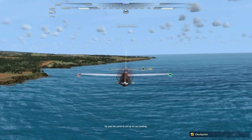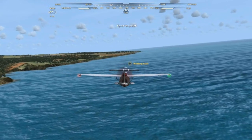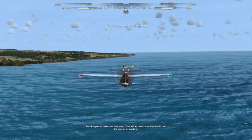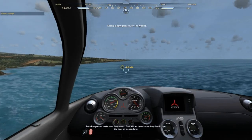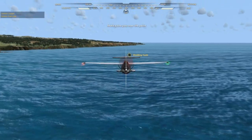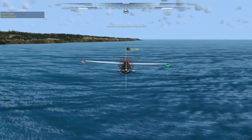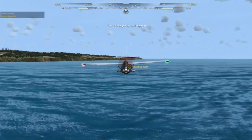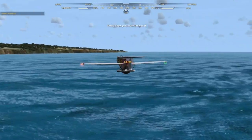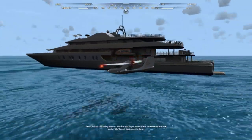Go ahead and fly past the yacht to set up for our landing. Do a low pass to make sure they see us — that'll let them know they should stop the boat so we can land. Great, it looks like they saw us.